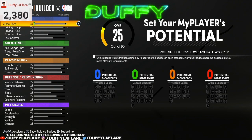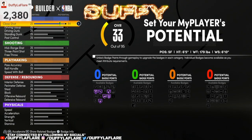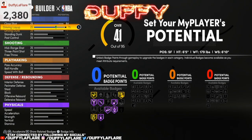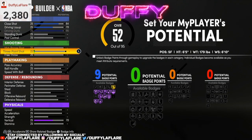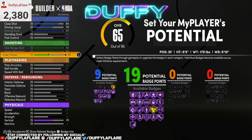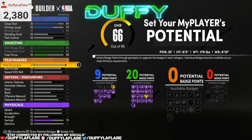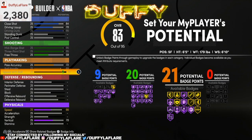Now for these attribute upgrades, make sure you copy down exactly what I put here so you can get the best possible outcome for this demigod two-way scoring machine. Close shot — bring this up to an 84. Driving layup — bring up to a 70. Driving dunk — max out. That'll leave you with nine finishing badges total. For shooting, max your mid-range shot and your three-point shot. Free throws bring up to a 59 — that'll leave you with 20 shooting badges. For playmaking, pass accuracy bring up to a 72, ball handle max out, speed with ball max out — that'll leave you with 21 playmaking badges.